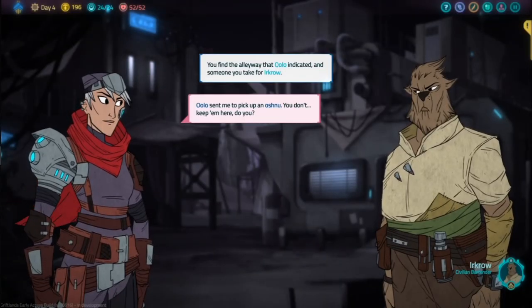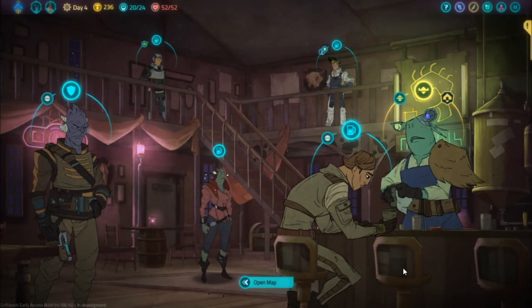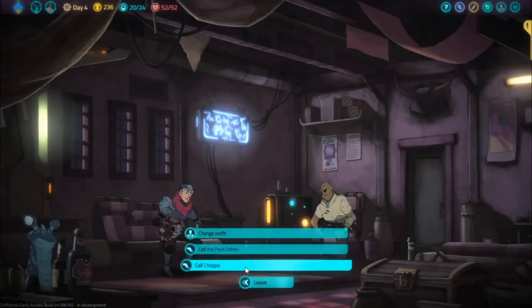On day 4 of Sal's campaign, when you side with the Admiralty, you are offered a pack to aid in the boss battle that night, but it will leave after that fight. Let's try to have it stay a little longer. So after getting the lovely giant snail, don't go to the quest location directly, but go back to Fish's bar. Then go into your room and have them stay in your room.